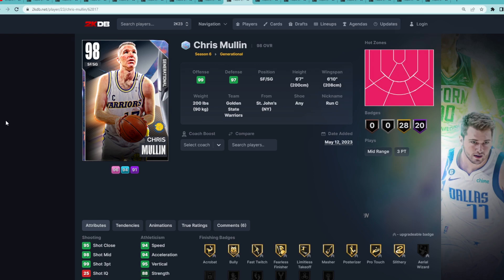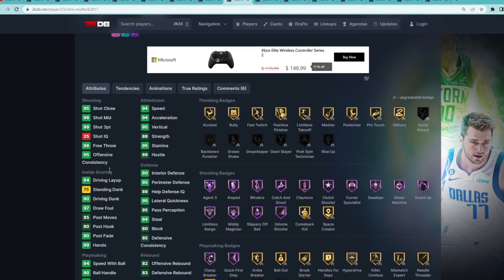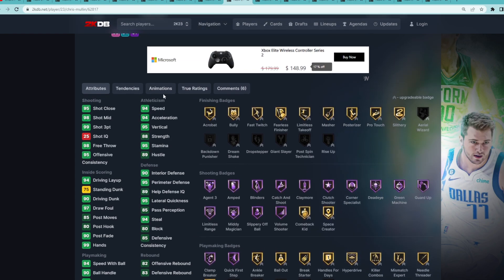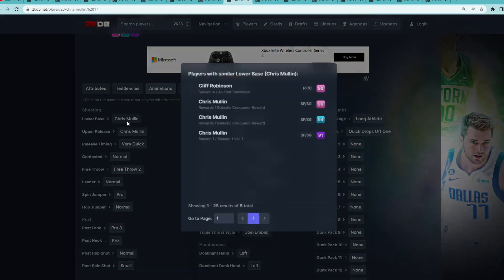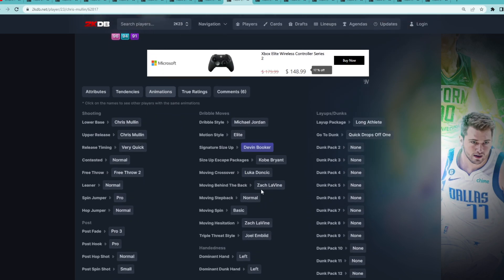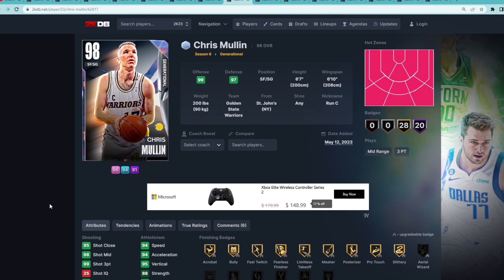At number 7 is Galaxy Opal Chris Mullin, a small forward and shooting guard at 6'7" with a 6'10" wingspan. He's going to be great offensively — 99 three-ball, 98 mid-range, tons of Hall of Fame shooting badges. He's going to be pretty quick and decent going to the basket. His jump shot uses his own base and upper, which is okay but not the best. He does have the D-Book size up and the Kobe escape so his movement will be good, just nothing too crazy.